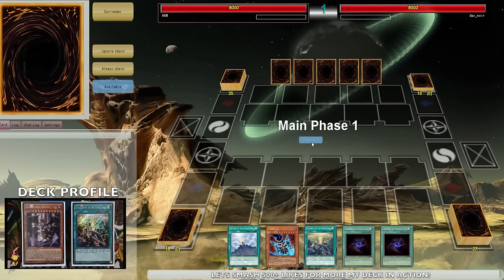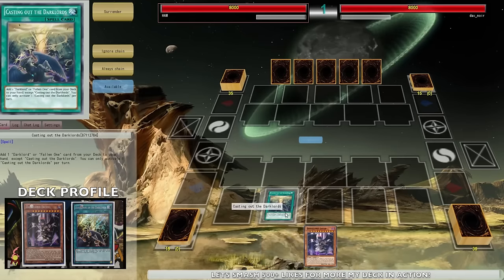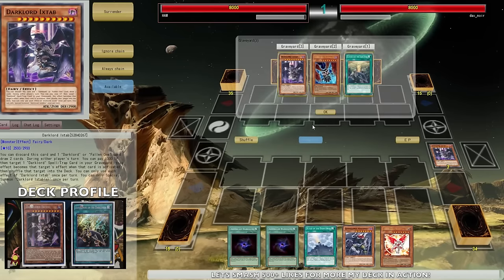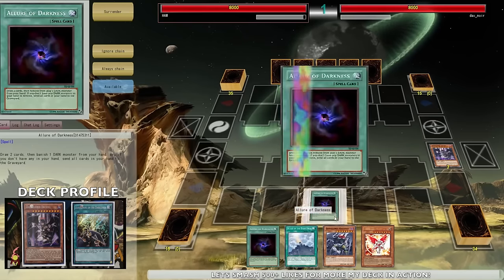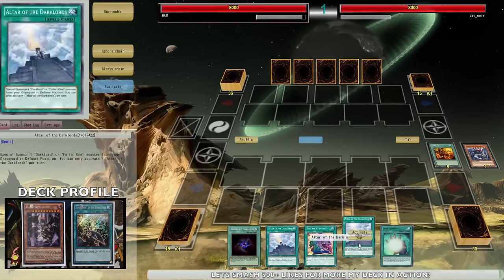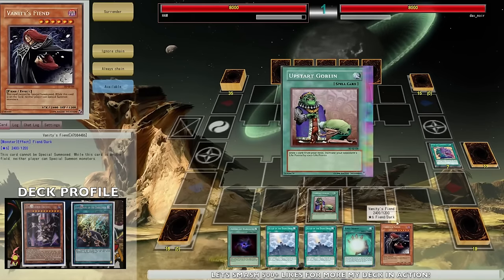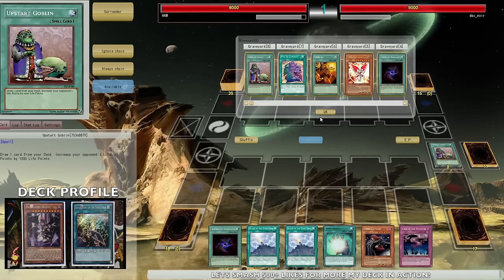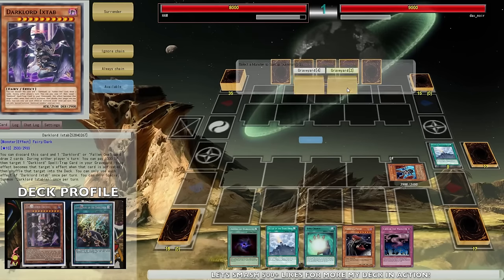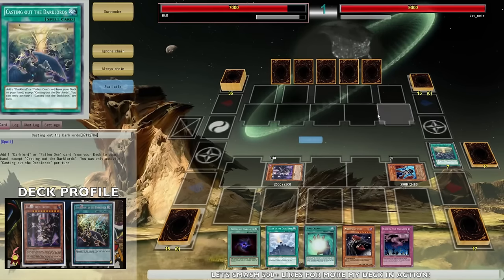Let's go off to our last and final live duel commentary. The hand I opened is actually pretty amazing going first - I'm gonna be digging through my deck for a lot of resources. Casting of the Dark Lords lets me search up my Extra, which makes me draw a lot of cards. Draw two cards - go into this, draw more, dig through your deck for all the pieces you need. Pot of Desires - draw. And I have a Vanity's Fiend. The options you have in this deck are just phenomenal.